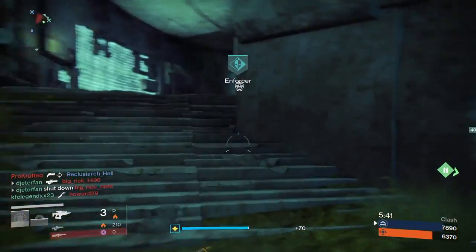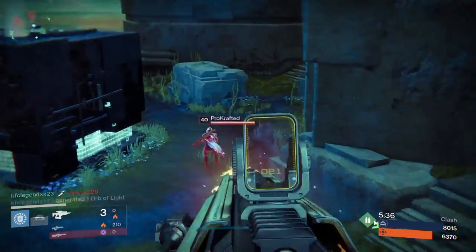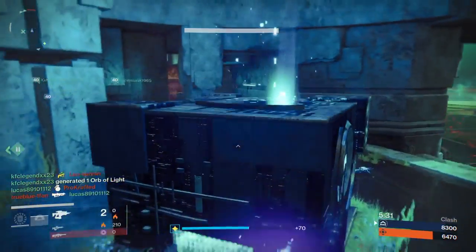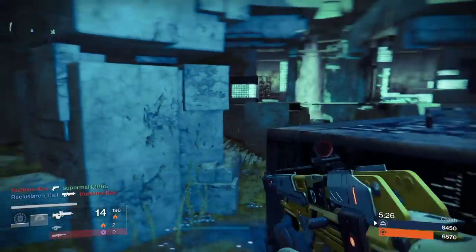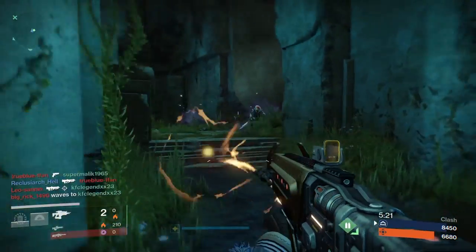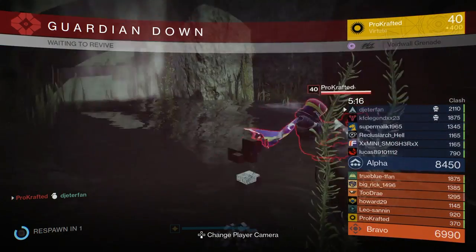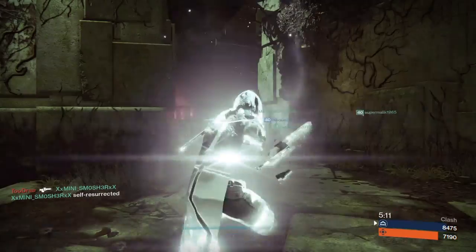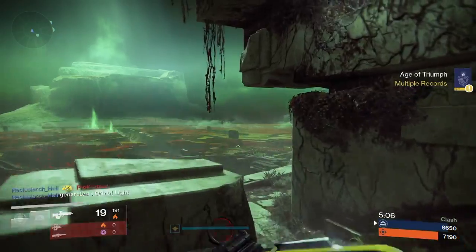If you end up in hand cannon range and you're still using Vision of Confluence, make sure to aim toward the upper chest — don't aim too low. If you aim just a little bit above the person's stomach, as soon as they start shooting you the recoil is going to make you get a headshot every single time. That's really the only way I've found Vision of Confluence to beat weapons like Eye of Luna or Hawkmoon at close range. You might not want to go for headshots every single time you see somebody, because depending on the weapon they're using it might not be the best idea if they start to stagger you.